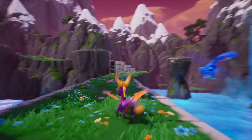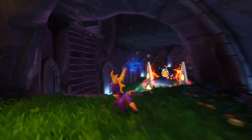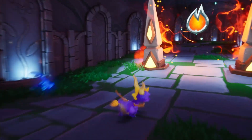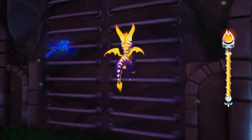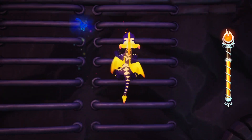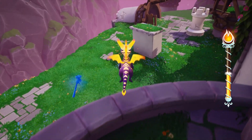Hey guys, DecrepitSmile here playing Spyro the Dragon 2, and today I'll be showing you how to get to the Impossible Tower, which is a skill point in Charmed Ridge. There are actually two skill points in this level. The other one is Shoot the Temple Windows, which I shall do a video about in the future.